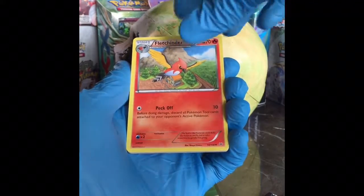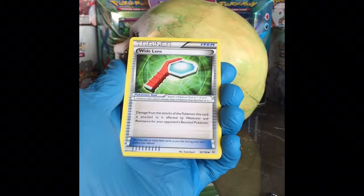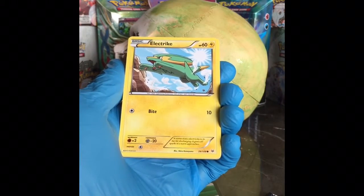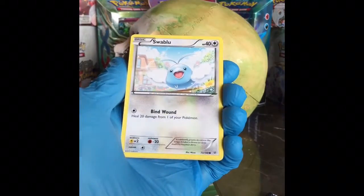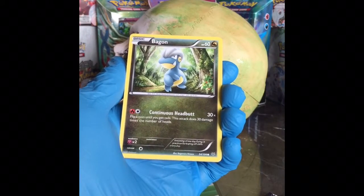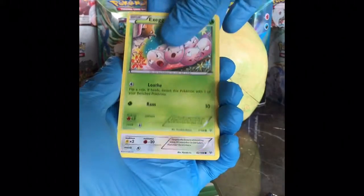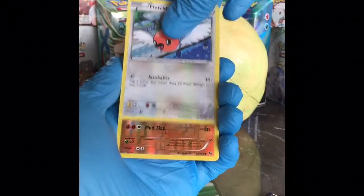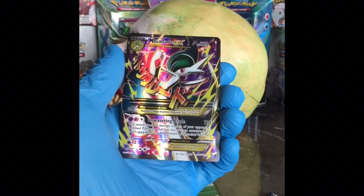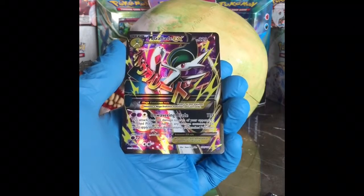Looks like our first card is going to be a Fletchinder, Altaria, Wide Lens, Electrike, Swablu, Binacle — Binacle, sounds like a gun name, like you're banging on a gong. Exeggcute, Fletchling, a reverse holo Binacle, and a full art Mega Gallade EX!